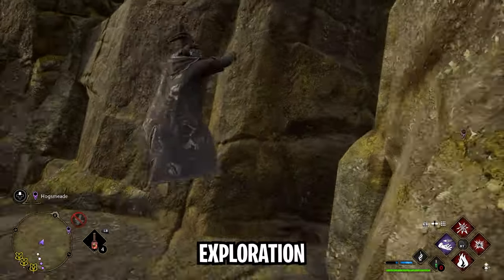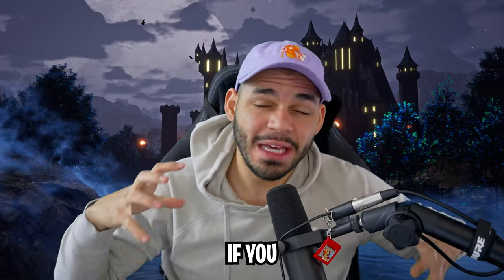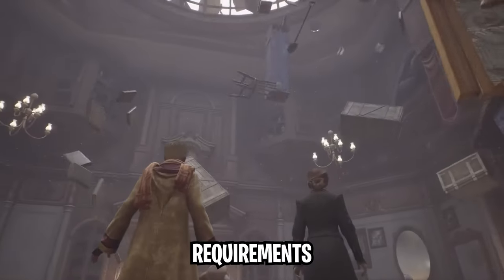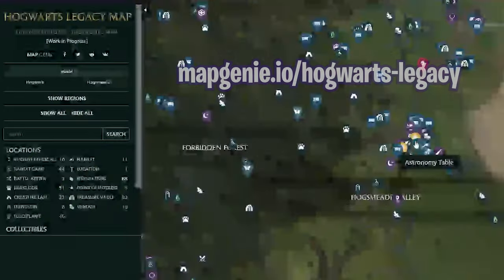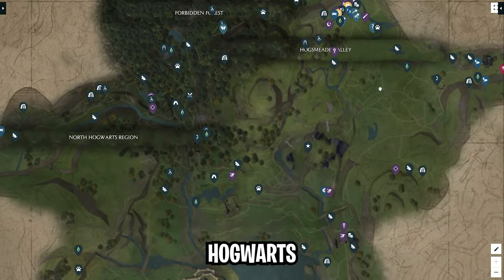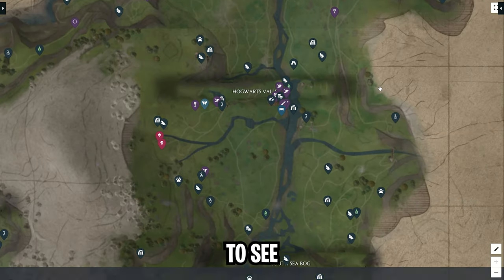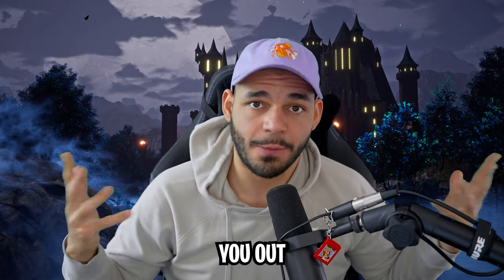Exploration can get a little bit tedious once you get to the later stages of the game, especially if you have to gather a ton of resources to upgrade your broom, your gear, or your Room of Requirement. So, to make it easy for you, I found a website called Map Genie that allows you to see a full map of Hogwarts, Hogsmeade, and the surrounding areas with every single location marker ready for you to see. I'm leaving a link to the website in the description of this video — let me know if it helped you out.